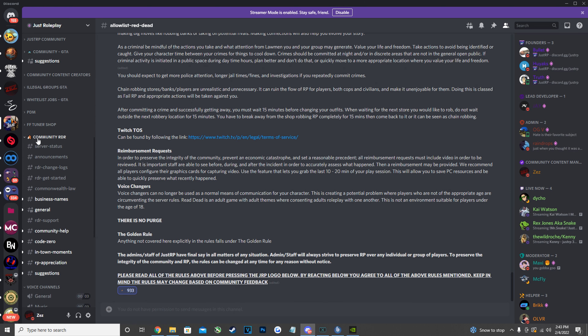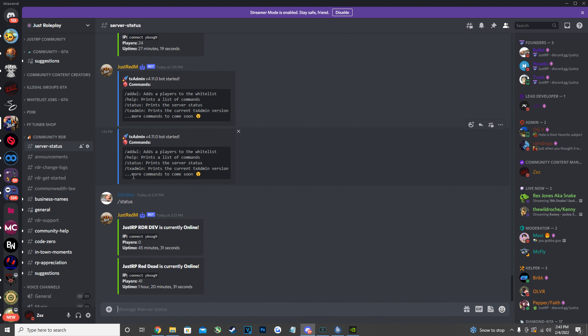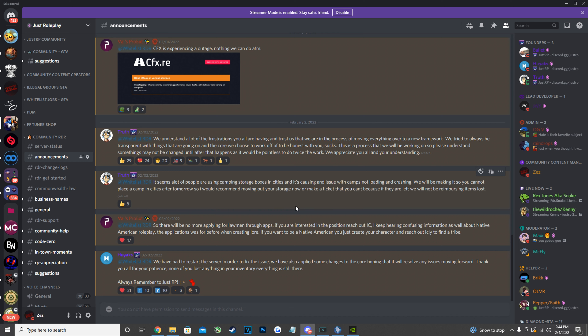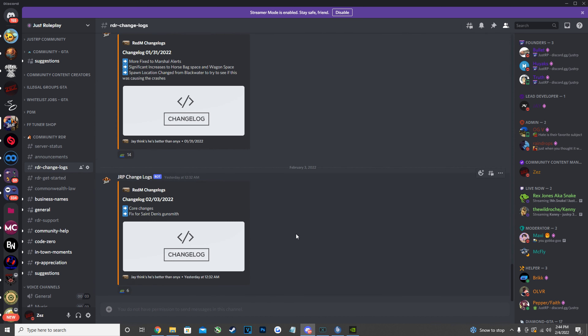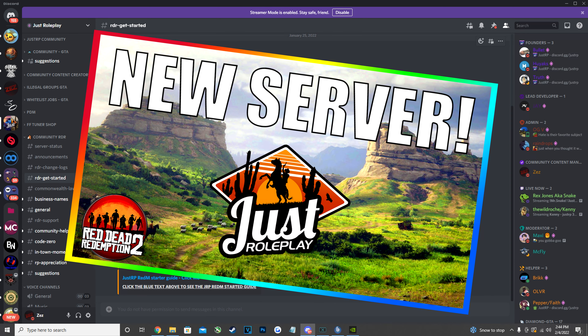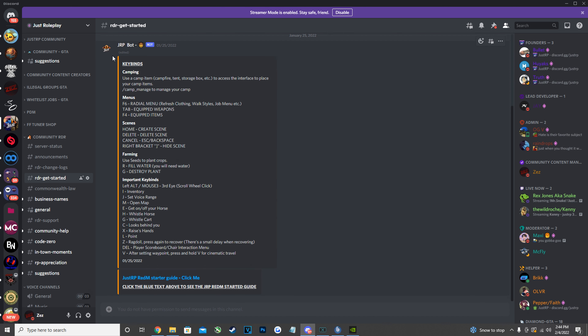When you react, it should open up a bunch of channels under 'Community Red Dead Redemption.' The first channel shows server status — type slash status to see how many people are on. Next is announcements for important server news, and the changelog channel where updates are regularly posted. There's also a get-started guide you pretty much have to read through, covering all your keybinds and basic commands. If they get changed, this channel will be updated accordingly.